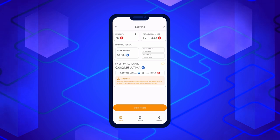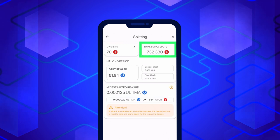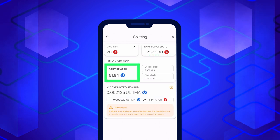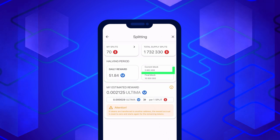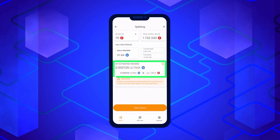This window will provide you with the following information: My Splits — the number of split tokens in your balance; Total Supply Splits — the total number of split tokens in the blockchain; Daily Reward — the daily distribution of Ultima tokens among split holders; Current Block — the current block in the blockchain; Final Block — the last block for the current halving period; and My Estimated Reward — an approximate value of the reward for all eligible splits.